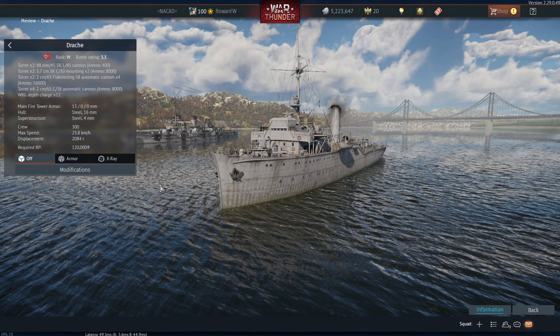First we have the German Drage, a rank 4 battle rating 3.3 coastal vessel. It's a very big vessel. It has the blue water damage model. I think it has a coastal spawn, but I think it's going to be a bit underwhelming for a 3.3 coastal vessel. It comes after the MZ-1 in the tech tree.